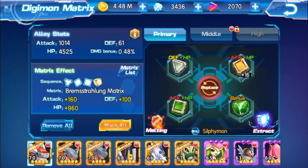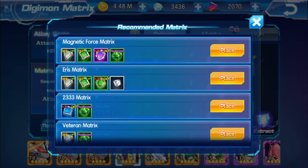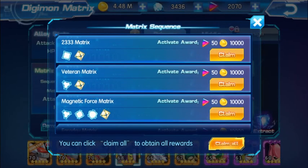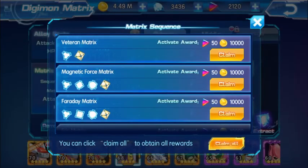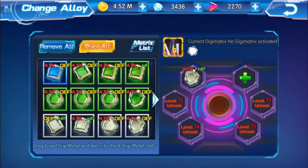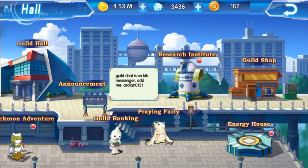When you go to place all, for example if you have all the items for Magnetic Force Matrix, you can place all and it becomes available. If it's your first time completing it, you can claim your rewards — gold and metal essence. Click claim all to get everything at once. When placing matrices, make sure you care about what you want for your Digimon — attack matrices for attack-type Digimon, or defense metal alloys for defensive builds.